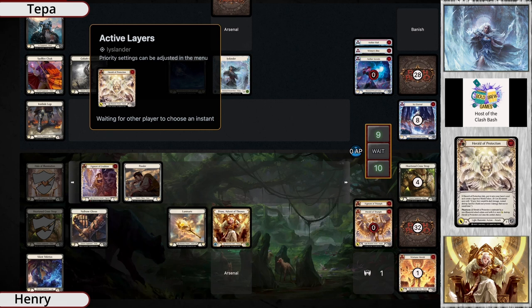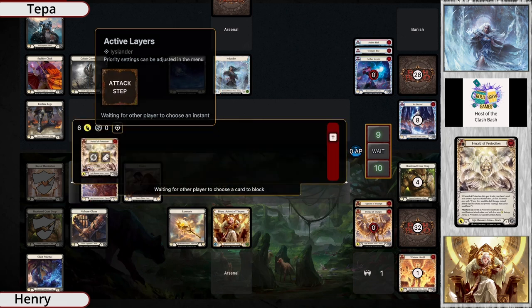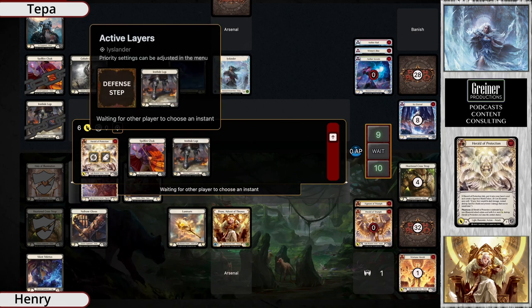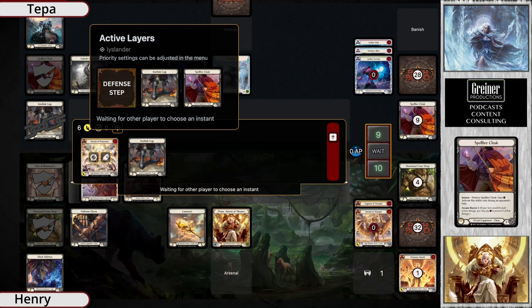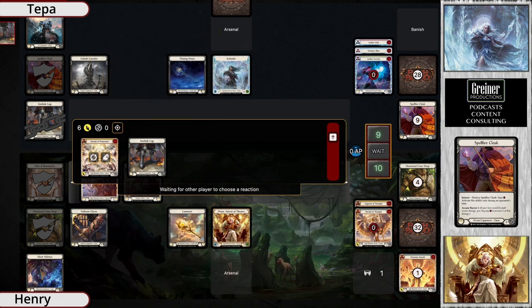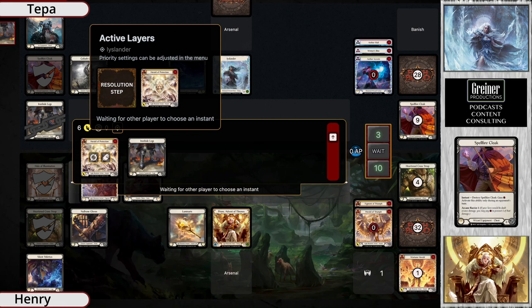Icelander doesn't want to block at this point with one card in hand - you want to keep that ice card. But this is a lot of damage coming through. If it hits, you get a spectral shield which you get to use Luminaris for later. It's obviously not a popper in hand, it seems, because they're not blocking directly with that - they're trying to mitigate as much damage as possible. But it looks like some damage is going to get off, so Prism is going to be getting a little bit of value here.